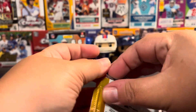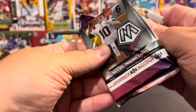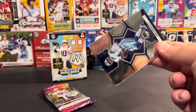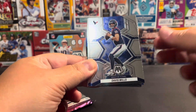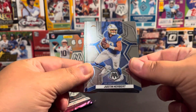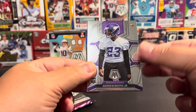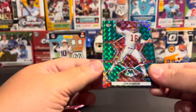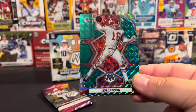Two packs to go. We've got a Dak Prescott, Davis Mills, Justin Herbert, another Russell Wilson, Andrew Booth Rookie, and a Len Dawson Green Mosaic.